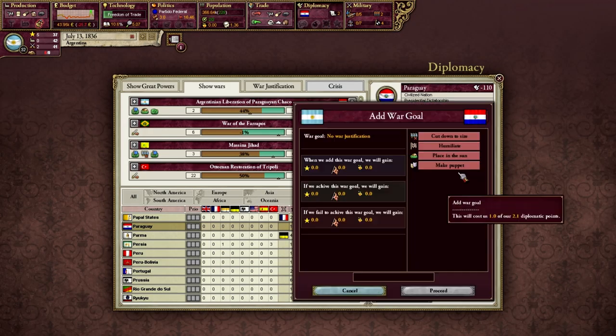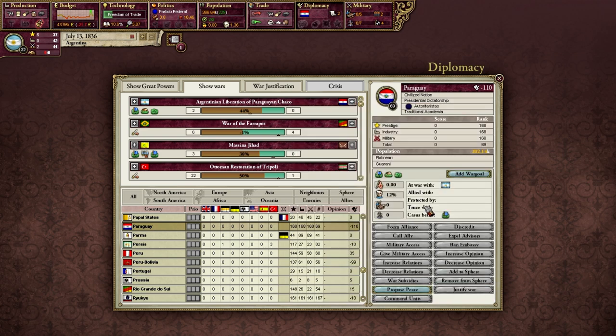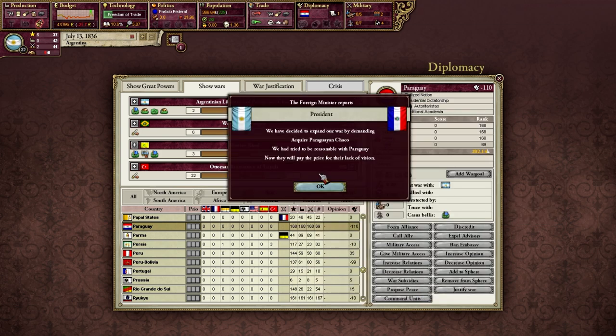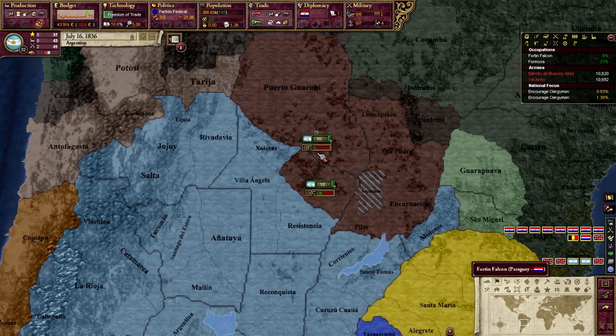Could I now annex them? No. I could take Formosa, but Formosa might not be worth it - should I or should I not? Yeah, you need to take all the colonies of these guys. There we go. I'm racking up a lot of infamy the very first turn of this game - 1836 and I'm already at 21 infamy.